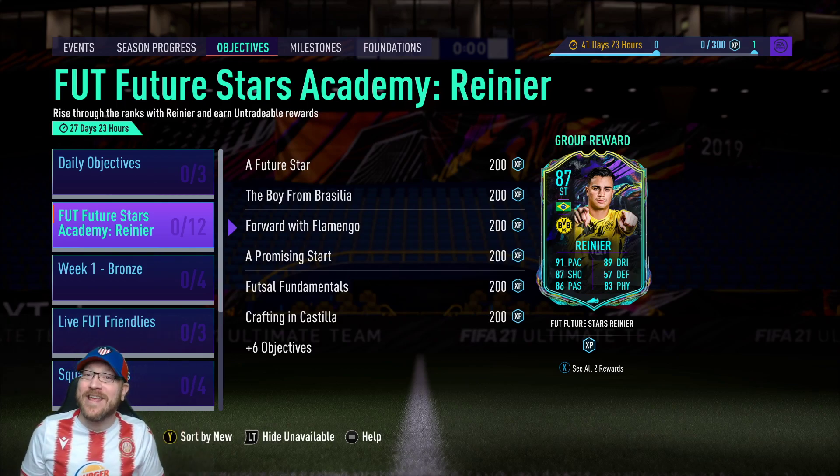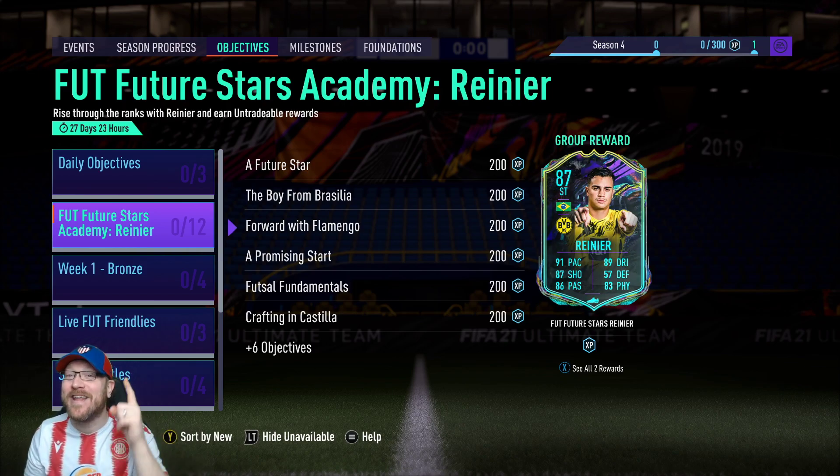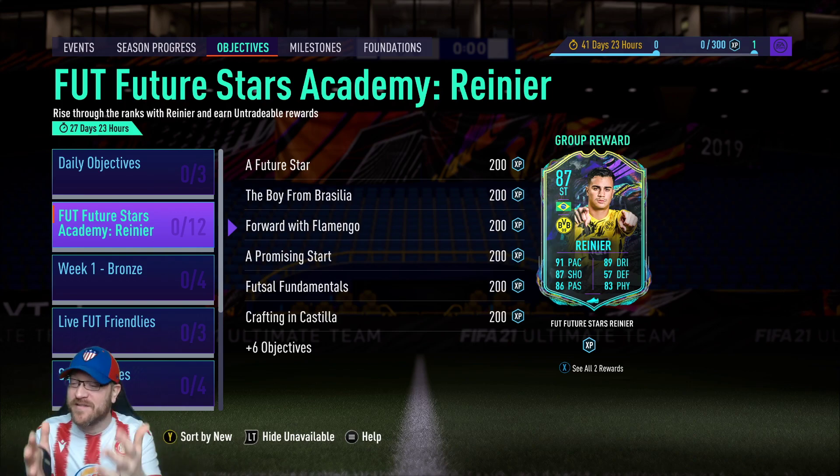Howdy everyone, P-Daddy here. EA has brought back one of my favorite parts of FIFA 20, and that is the Future Stars Academy. These are objectives where you can grind through the ranks to get multiple boosted versions of the same player, this Rainier Jesus. And my gosh, that card looks like straight fire.